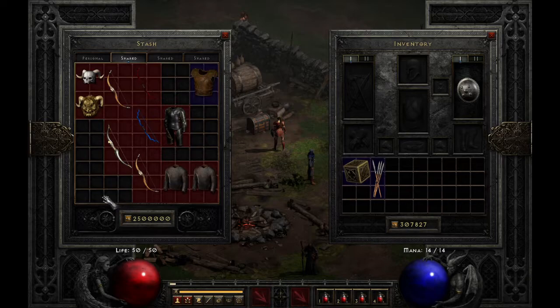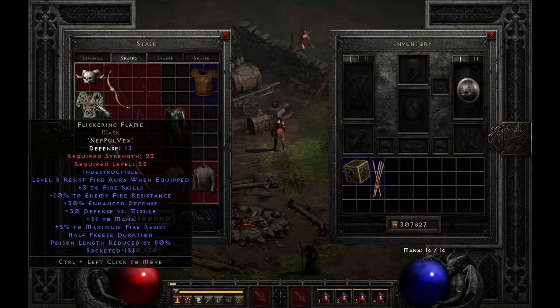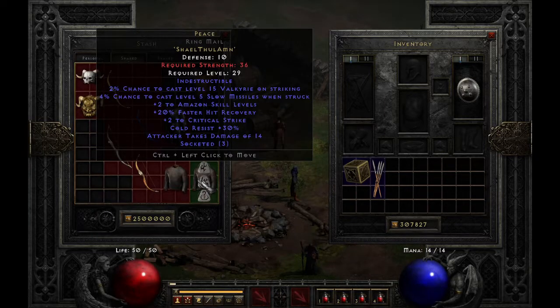Pair that with the new runeword Flickering Flame, if you're using the fire rogue, and that's some decent fire damage you'll be doing, which could hold you over until you can make your Mist runeword. Not cheap, but offers some decent damage. It should be noted, however, that she can't use all Amazon skills. If you use the Peace runeword, she will not trigger the Valkyrie skill. Not surprising, but a bit disappointing — I thought it would be fun for her to have her own Valkyrie while I had one as well.